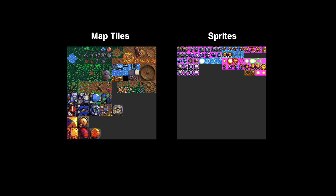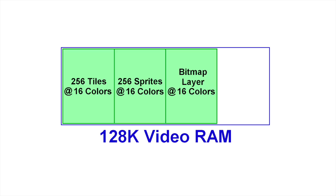That's potentially 512 tiles now. But one big problem was that the original tile set was in 256 colors, and I needed to down convert it to 16 colors. While the Commander can actually do 256 colors, one problem is available video RAM, which is 128K.